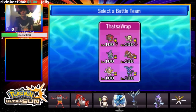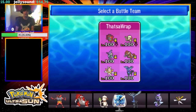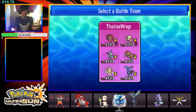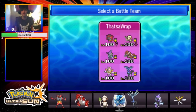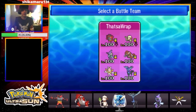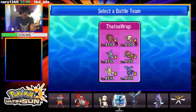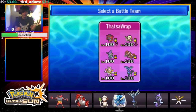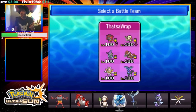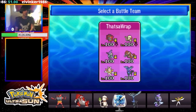Kartana is a Pokémon that can hold three common items — a Focus Sash, an Assault Vest, or a Choice Scarf. The Sash set in particular is well known for using Tailwind. So at this late point in team preview, you've really just thrown in a completely different Pokémon with a whole level of speed control. Tapufini has Icy Wind, and Kartana now has Tailwind — you really have to watch what you're doing. And last but not least, Xerneas fills in that last spot perfectly.